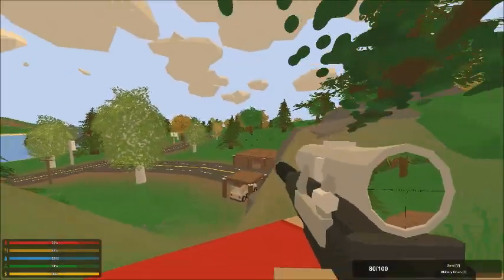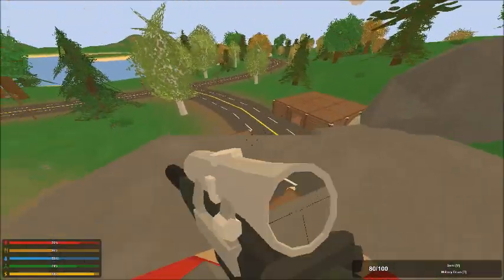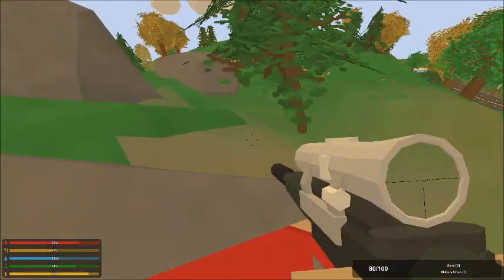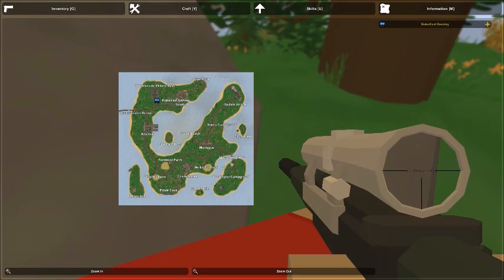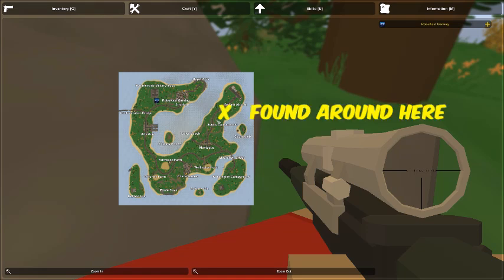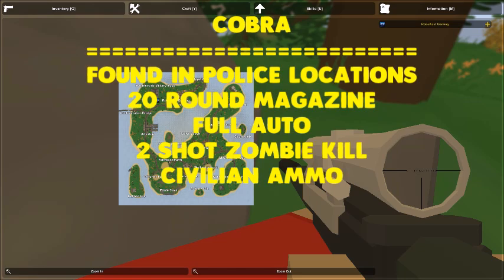Next up in the handgun section is the Cobra. Many of you probably like the Cobra because it is rapid fire, so it's pretty great. The Cobra is usually found in police locations — I think it's either up by the airport or by Liberation Bridge, there's a police roadblock with a tower. It could also be found in police stations in different towns. It has a 20 round magazine, is fully automatic, and is a two shot zombie kill in the head. It takes civilian ammo, has tactical attachments, and has three modes: semi, auto, and safety.